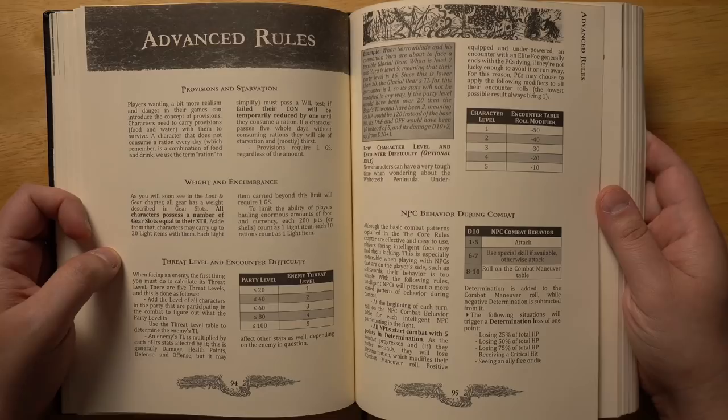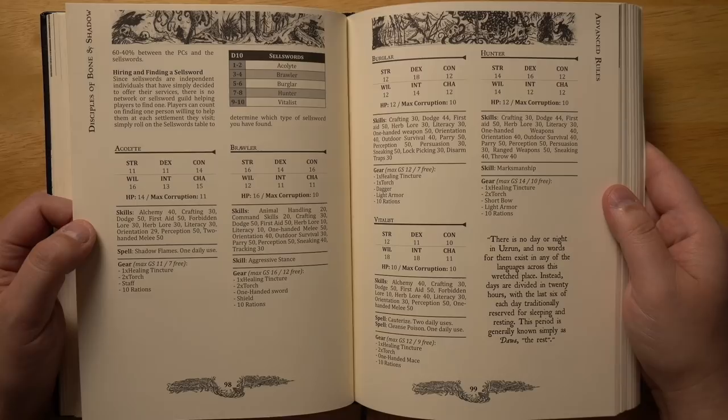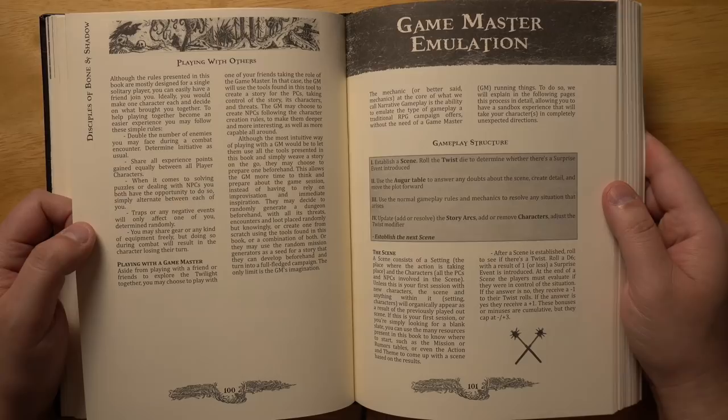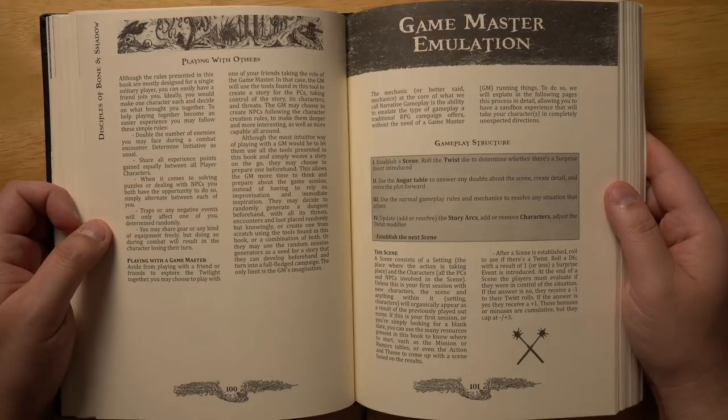Some advanced rules here: how to track provisions and starvation, weight and encumbrance. It does use gear slots, which I think is really smart because that's a quick and easy way to track how much you're carrying. There's also a page of some sellswords or support characters that you can pick up to help you along — probably going to be smart in a solo campaign, since you are just by yourself and death can come swiftly.